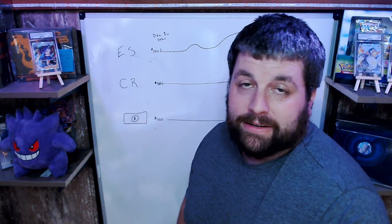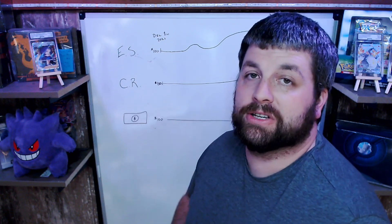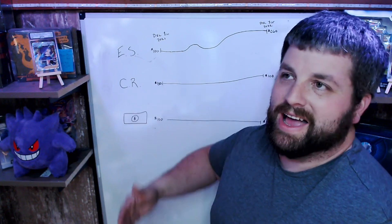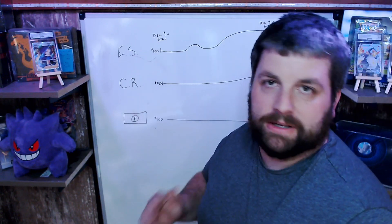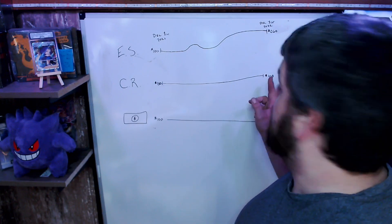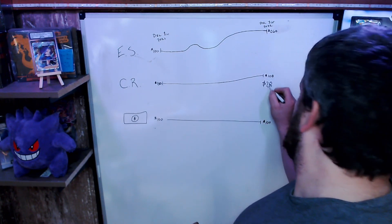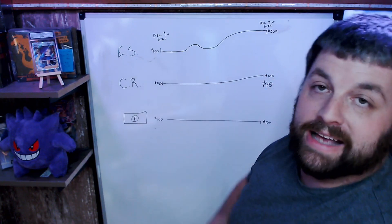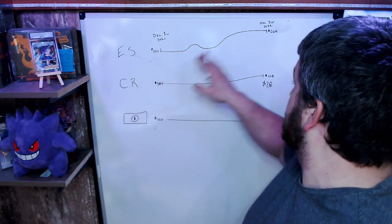A hundred dollar bill is always a hundred dollar bill — it is what it is. So let's look at the opportunity costs. First, Chilling Reign: people were arguing back and forth in the live stream about how Chilling Reign has made no money. At eighty dollars, bought almost exactly a year ago on December 1st, 2021, it's now at $108 on December 1st, 2022. You've gained $28 on the value of that item — $28 just by putting it on a shelf and forgetting about it. Evolving Skies has been a monster in Pokémon investing.